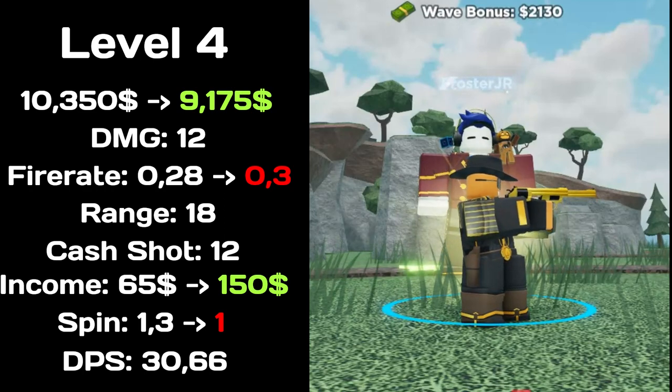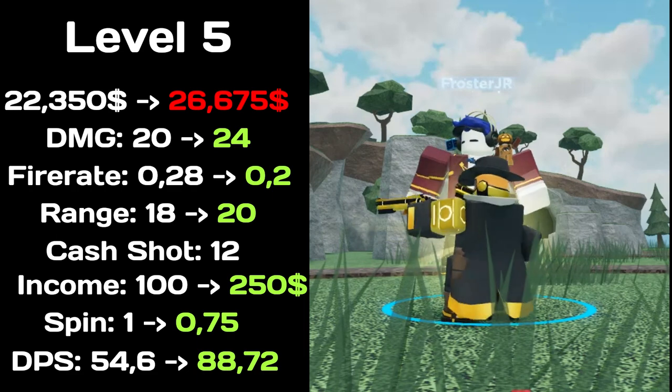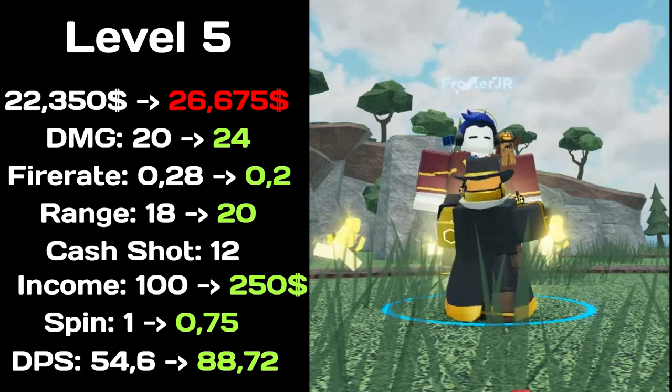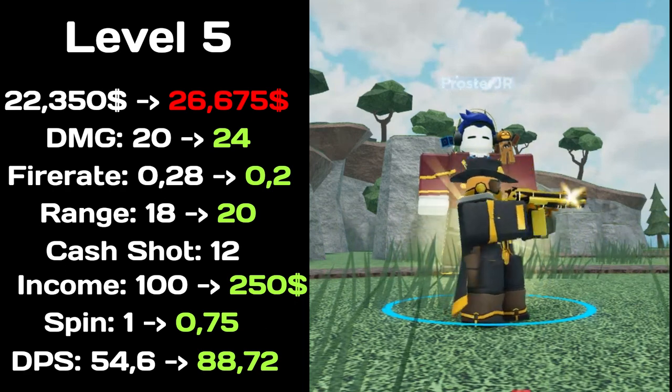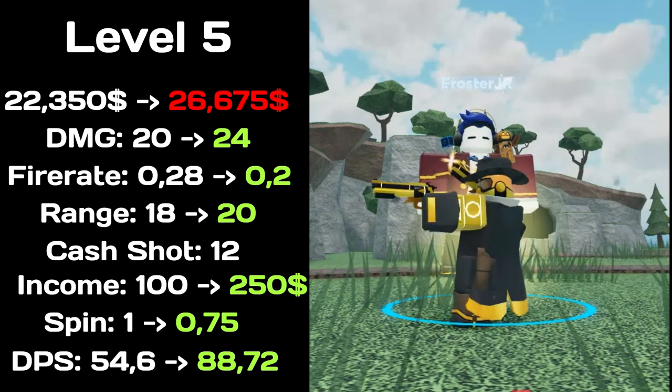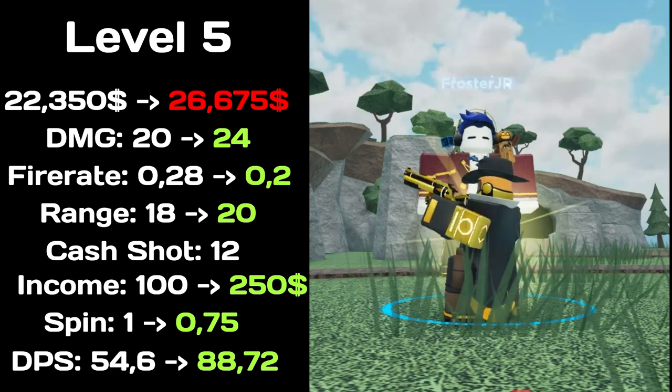At level 5, total price increased to $26,675, damage increased to 24, fire rate decreased to 0.2, has range of 20, cash shots is 12, income increased to $250, spin time decreased to 0.75. Total DPS increased to 88.72.